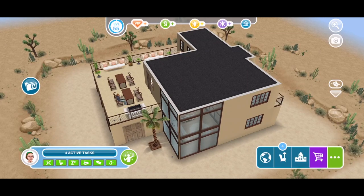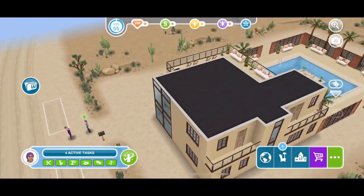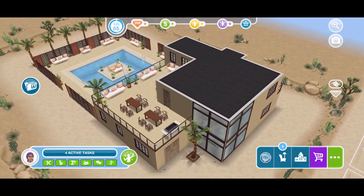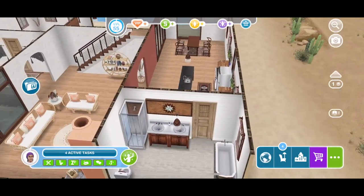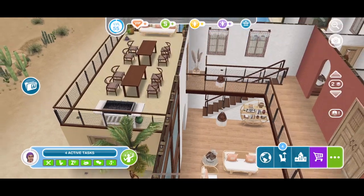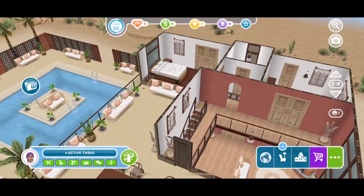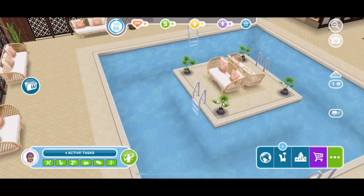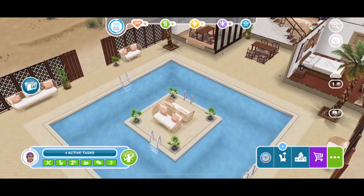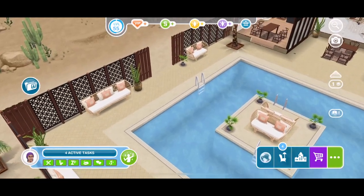On to the premium lot. You can see the house itself is exactly the same and there is no difference inside. But if we head to the outdoor area, look at this - what a lovely pool with a little island in the middle with some chairs you can sit on and some plants. That's wonderful.